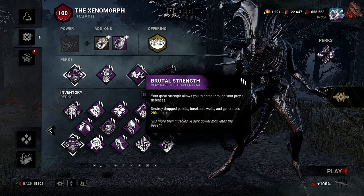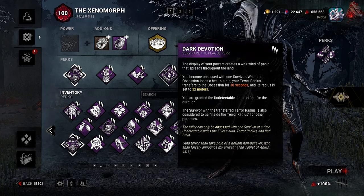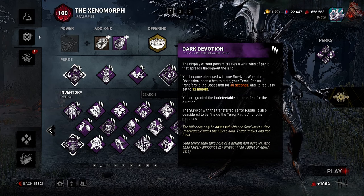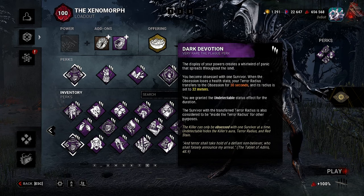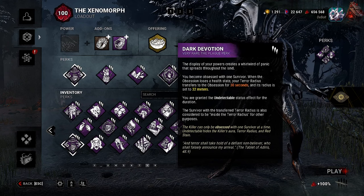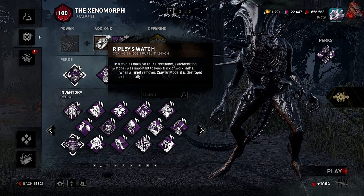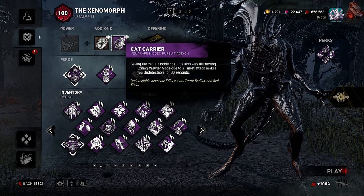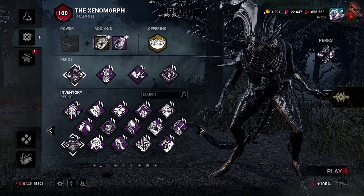Then we have Brutal Strength: destroyed drop pallets, breakable walls, and generators 20% faster. For the final perk we have Dark Devotion: you become obsessed with one survivor; when the obsession loses a health state, your terror radius transfers to the obsession for 30 seconds and its radius is set to 32 meters. You are granted the undetectable status effect for the duration. Our add-ons are Ripley's Watch — when a turret removes crawler mode it is destroyed automatically — and Cat Carrier: exiting crawler mode due to a turret attack makes you undetectable for 30 seconds. These two are, like, the perfect pairing in my opinion.